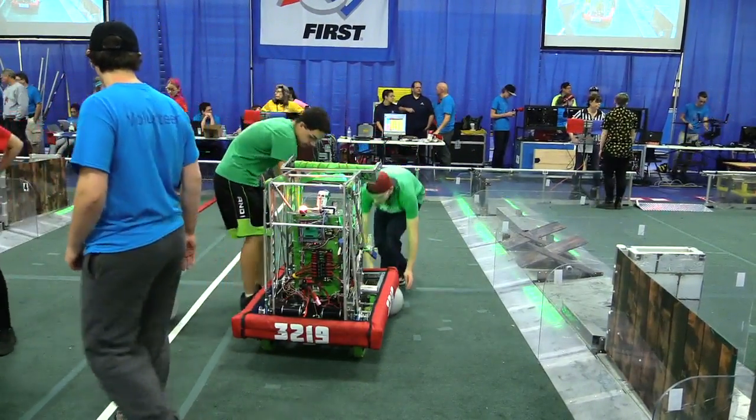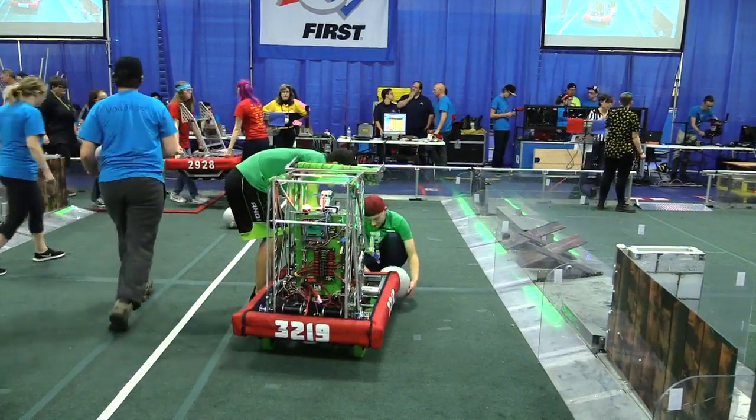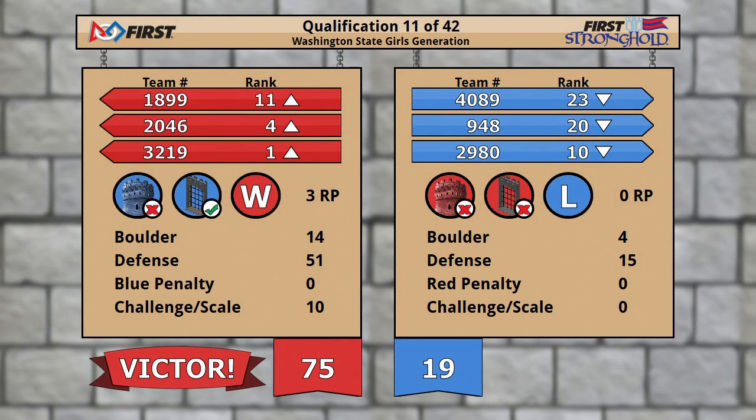Match number 11 is official, and your victors are, in fact, the Red Alliance. 75-19 is the tally, and three ranking points go to Red. That moves Tread up to number one and Bear Metal up to number four — both of them in position to be Alliance captains when we hit play.